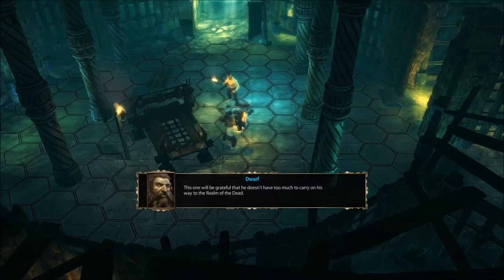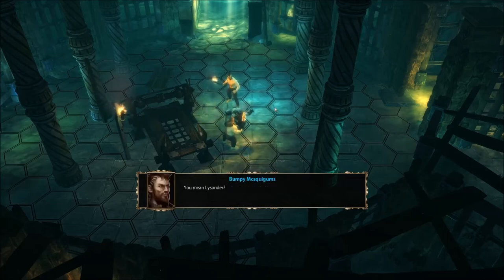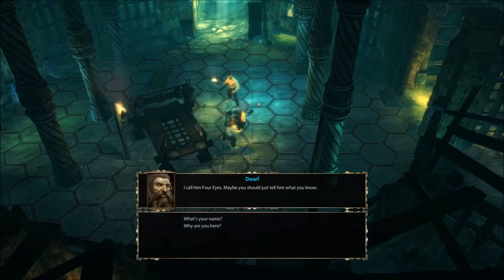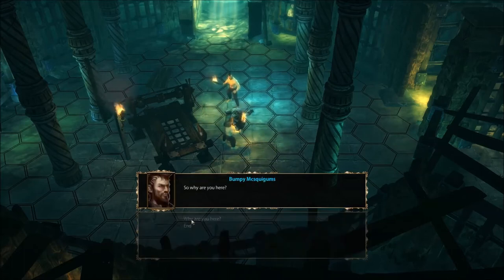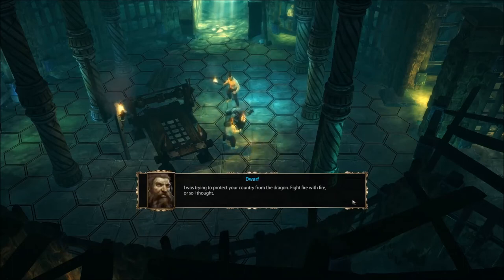'This one will be grateful he doesn't have too much to carry on his way to the realm of the dead.' Here are the keys. So what's this name the interrogator was asking about? 'You mean Lysander?' 'What's your name?' 'I am Norim — just Norim.' 'Why are you here?' 'I was trying to protect your country from the dragon. Fight fire with fire, so I thought.' 'What dragon?' 'The dragon. The golden one — he whose deceitfulness is going to devour us all, because we've become blind to the eternal fight.'